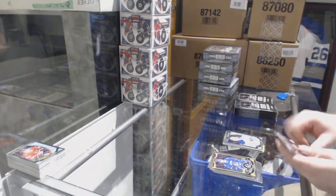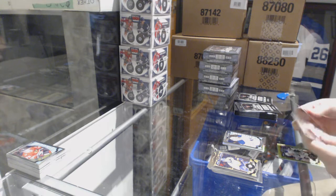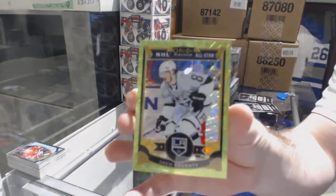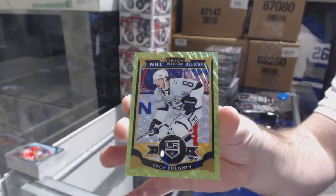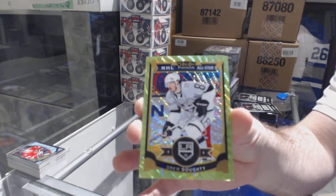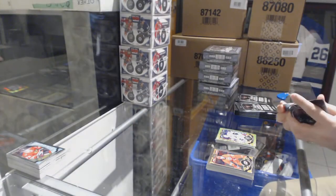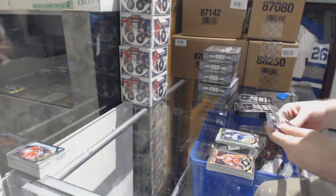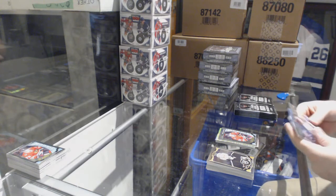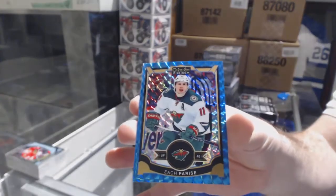Rainbow of Doughty for the LA Kings, Linus Olmark marquee rookie for the Buffalo Sabres. We've got for the LA Kings numbered 210 — Emerald Surge Drew Doughty. Are you doing this set of autographs or just certain players? Drew Doughty Emerald Surge. Rainbow rookie of Ehlers for the Jets, Panarin marquee rookie for the Hawks. We've got a Fabry rookie for the St. Louis Blues, Parise numbered to 75 blue cube for the Minnesota Wild.